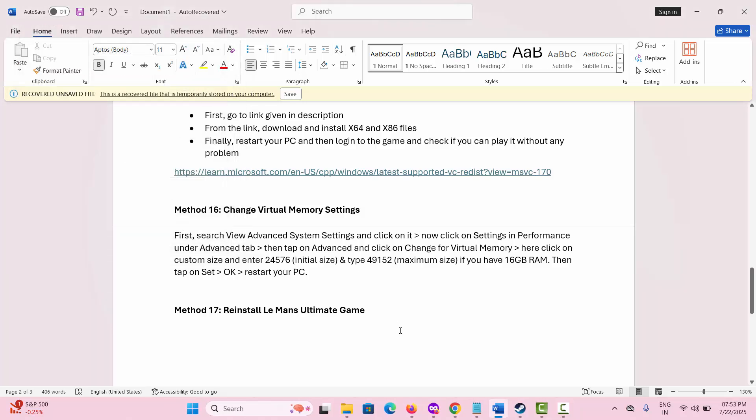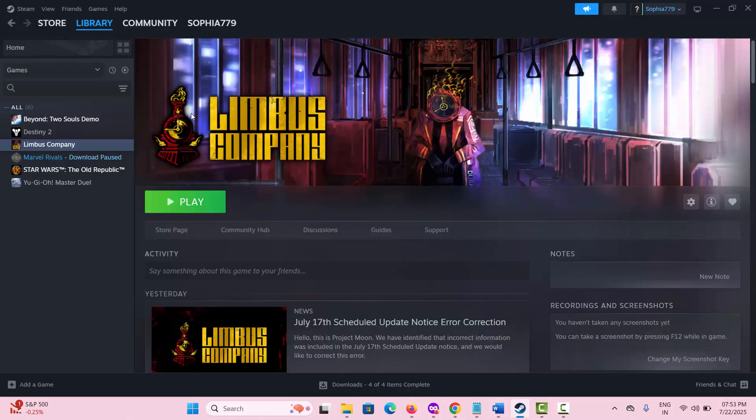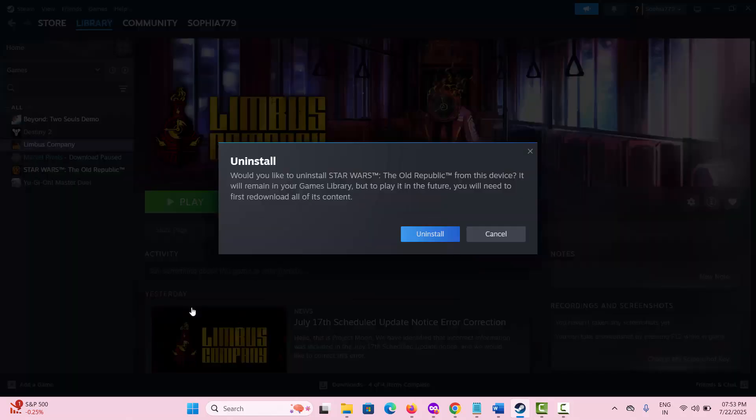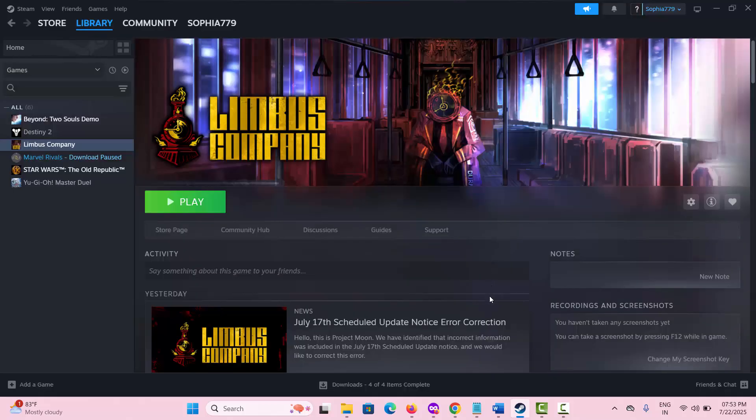If not, the last method is to reinstall Lehman's Ultimate game. For that, go to Steam, under the Library section, select your game, right-click, click on Manage, and then click Uninstall. This will remove the game from your PC. Once removed, restart your PC, then reinstall the game and try to launch it. Hopefully now you can play the game without any further problem. All these solutions are suggested to fix the crashing or any other issue you are facing while playing the game.